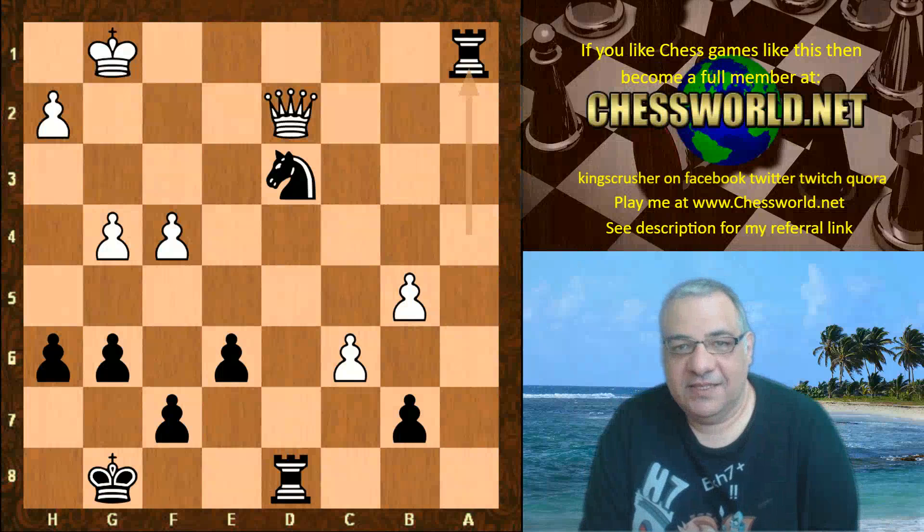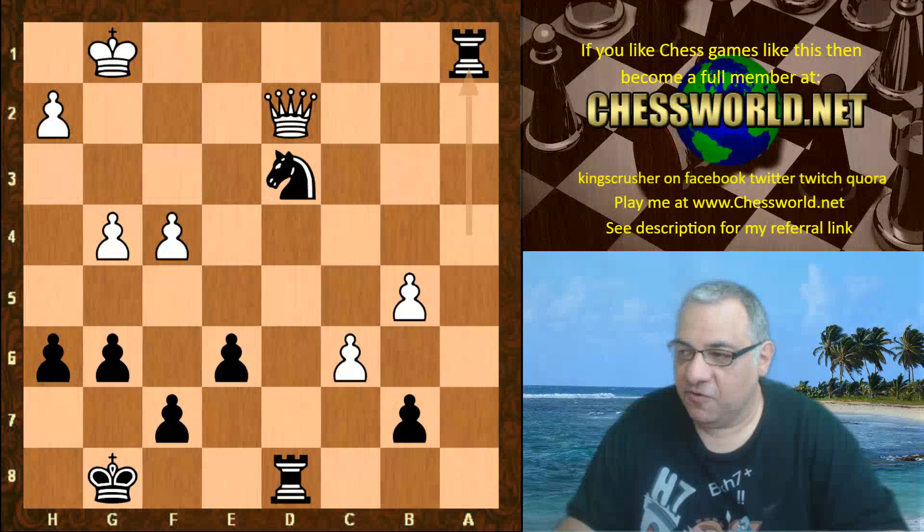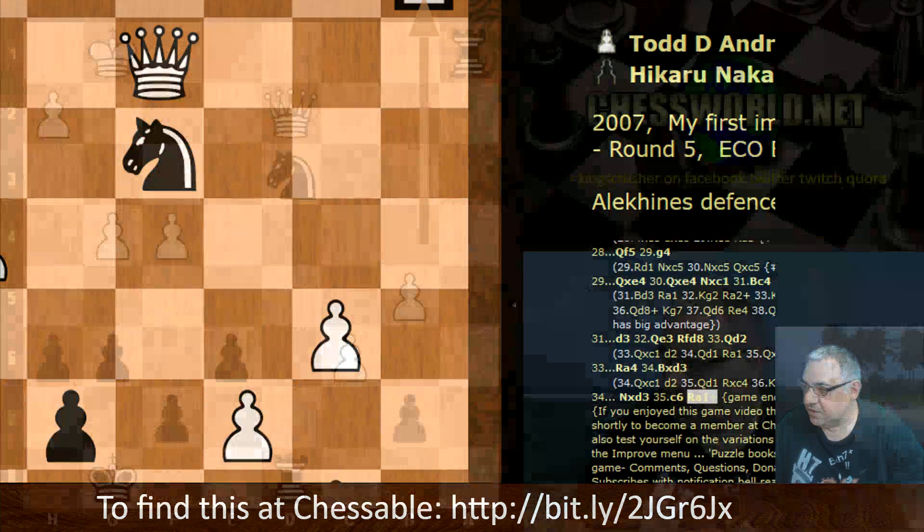So yes, that game of Nakamura would have made a big impression — part of the inspiration and motivation for this fantastic book at Chessable. If you want to explore a lot of variations of the Alekhine Defense, 'The Dark Knight Rises' covers critical lines, including some from this game. An excellent book by Brian Tillis and Roman Zinzi, currently on special offer. Hope you enjoyed it, thanks very much.